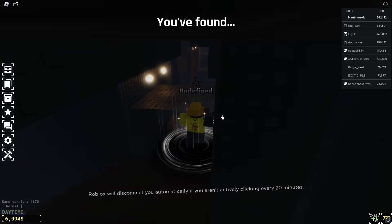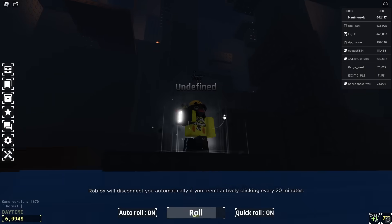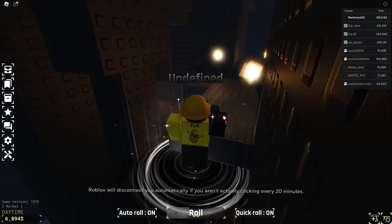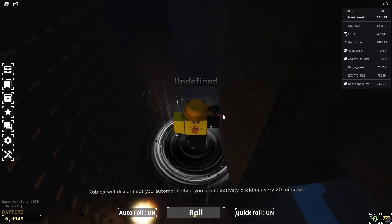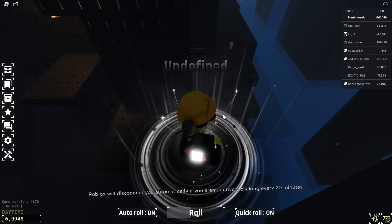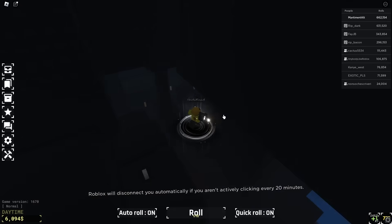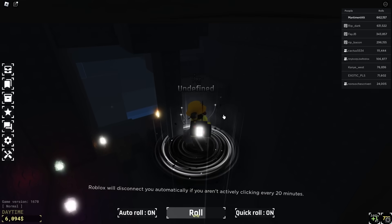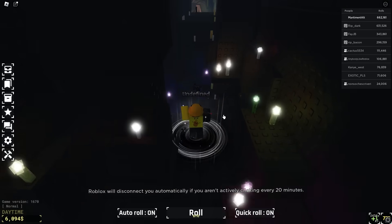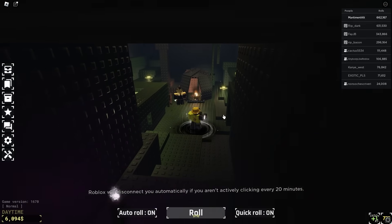Once you're in the cave, I'd recommend using an aura like Undefined or a rare that doesn't have too much going on on screen, because you've got to do some parkour. If you're using Celestial, Hypervolt, or anything with really bright big auras it's gonna be hard. You go in, turn left, follow the candles, climb up — here is where the parkour starts. Don't go straight forward, it's a dead end. She's right there.